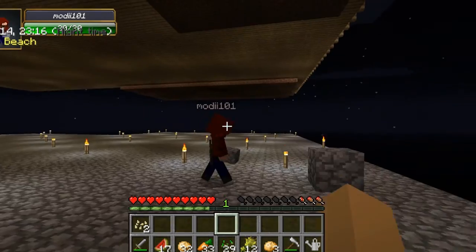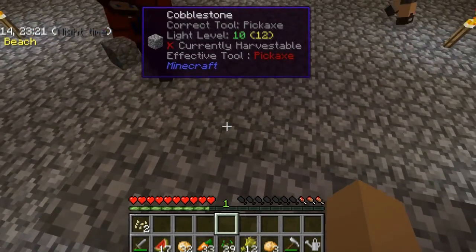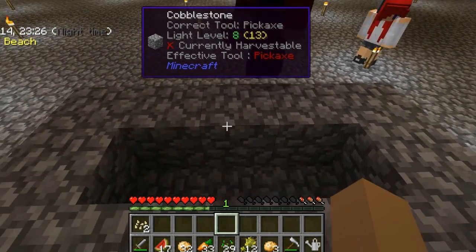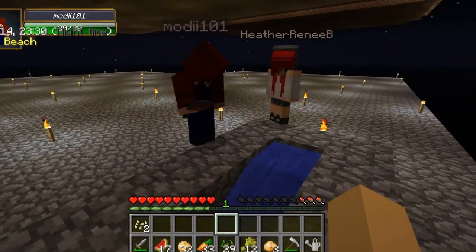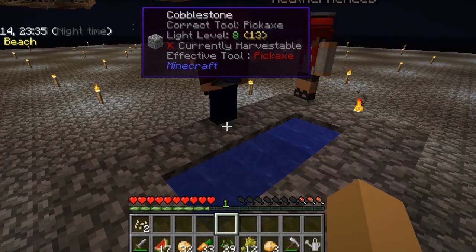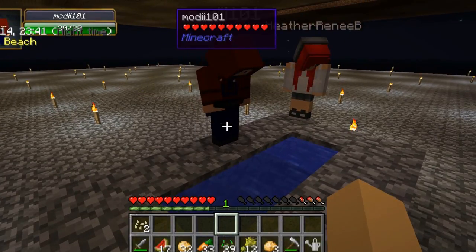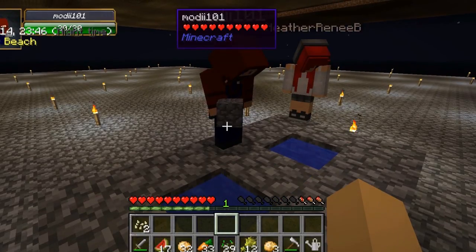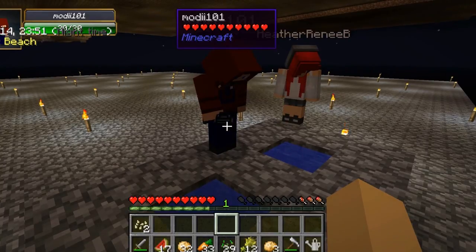One other thing a lot of people forget about: you can actually make an endless water supply without having to make it square. This works as long as there's a source block — that one goes and then that one goes. Watch! All right. Let's see where I put those nodes.